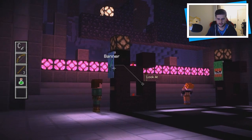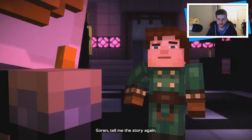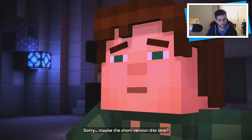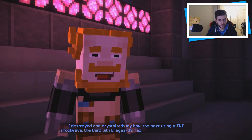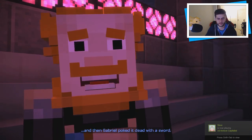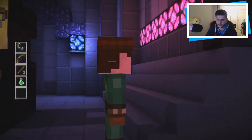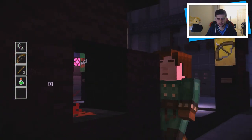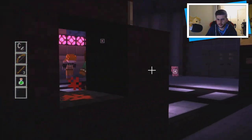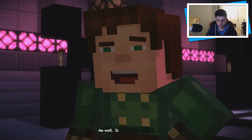There's another door — oh, there's another door! I need to talk to Soren — this can't be good. Soren, tell me the story again — short version this time. 'Well, I destroyed one crystal with my bow, the next using a TNT shockwave, the third with Elagard's redstone cannon, the fourth from upon the dragon itself, and then Gabriel poked it dead with a sword. How was that better?' Thanks. How do we solve this? Maybe if we talk to Ruben — even though he's a pig — maybe we can spark some memories. 'Do you know what to do here?' Well, it was worth a shot.